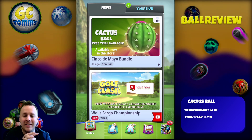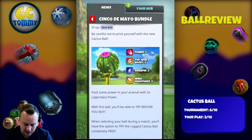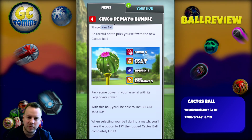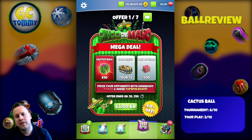Cactus Ball — be careful not to prick yourself! Pack some power in your arsenal with its legendary stats: Power 5, Top Spin Boost 3, Sidespin 2, and Wind Resistance 3. Let's take a closer look at this ball.